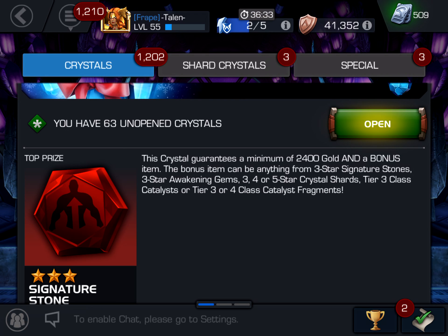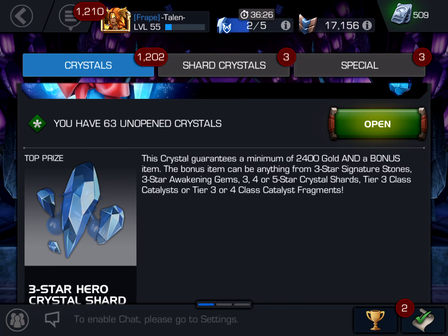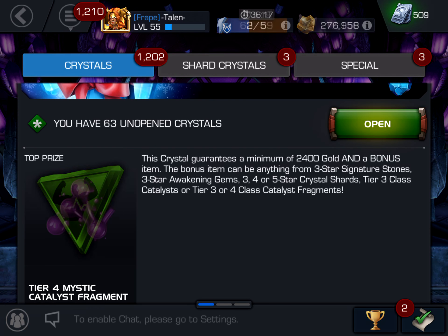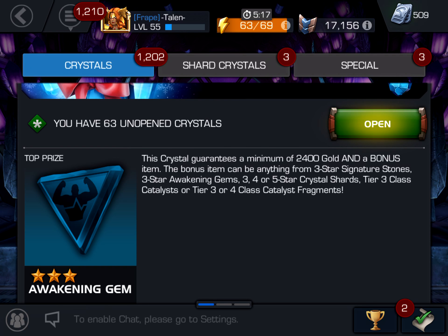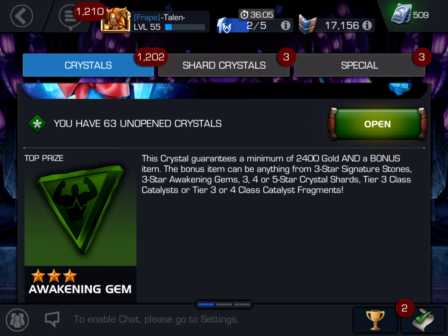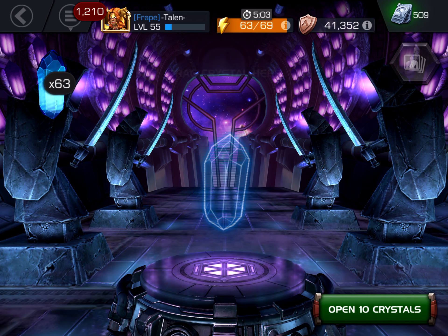These gifting crystals just have some gold in them, and the bonus item is just some three-star signature stones or awakening gems. Then we have three, four, or five-star shards, which is nice. Tier three class catalysts, and tier three or four class catalyst fragments. Mainly I just want four or five-star shards out of these. And if we can get any four-star basic or class catalysts, that would be awesome — though it might only be class catalysts. Let's go ahead and pop these open since we have so many of them.